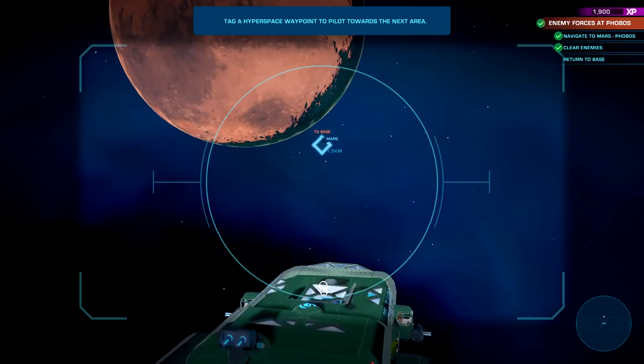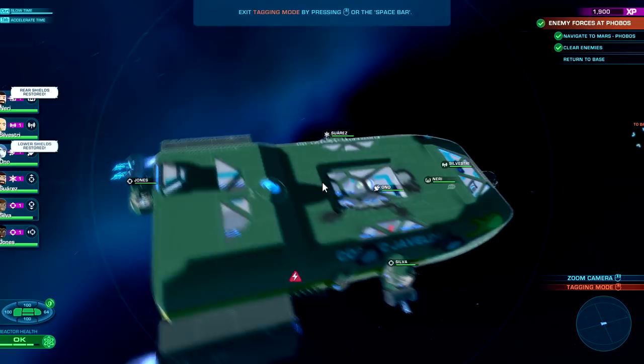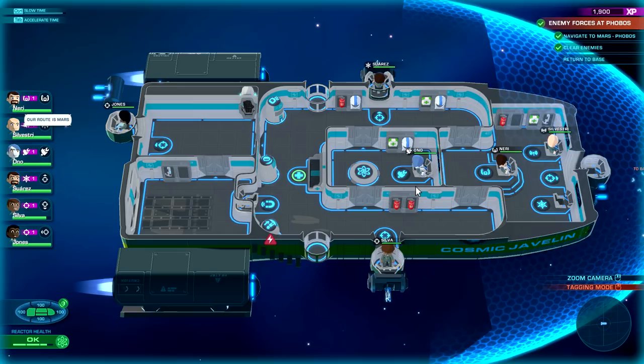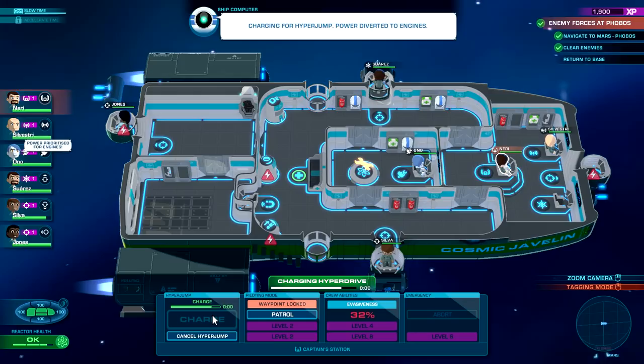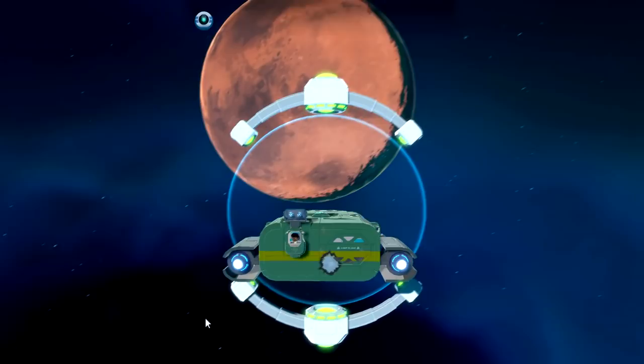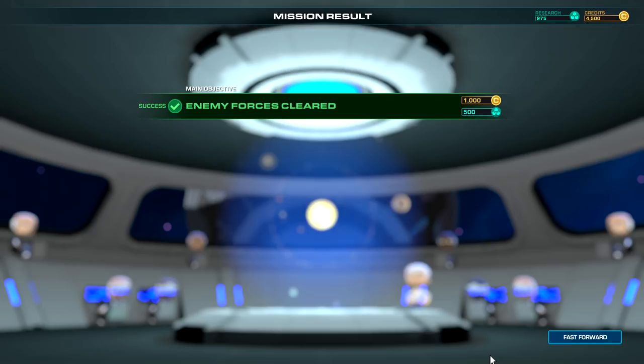Return to base — we need to clear that out. I'm more stressed than anything else. Let's go — tagged and ready to go. By the way, pressing Control can slow it down. We're in position — let's charge. For now, from what I was reading, the guns here — we don't worry about guys coming on board yet, but there might actually be aliens that try to board our ship.